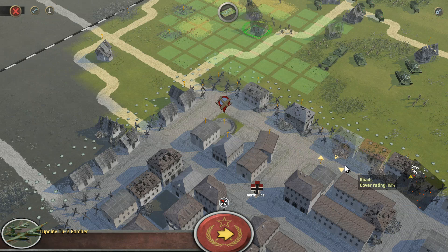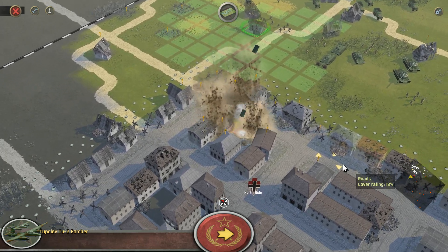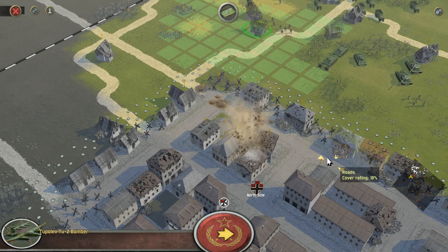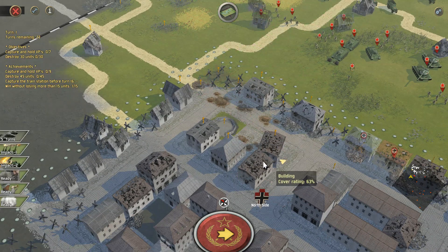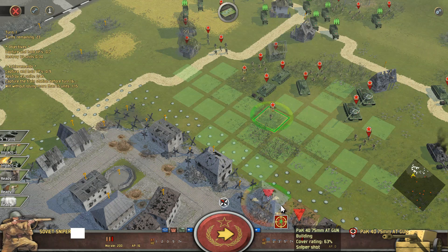And that's right — our bomber gets called in right now. So now we can witness the power of a bomber strike. Would you look at that — it just craters the entirety of this area and knocks out a whole bunch of buildings. So that is very good for us.